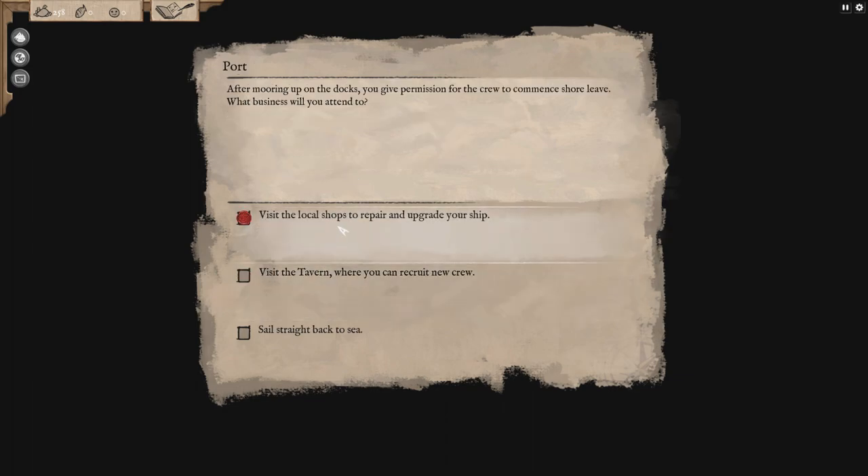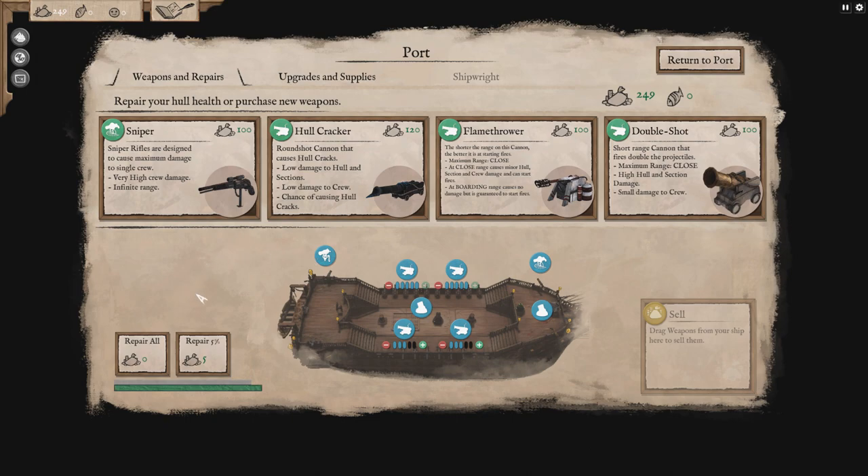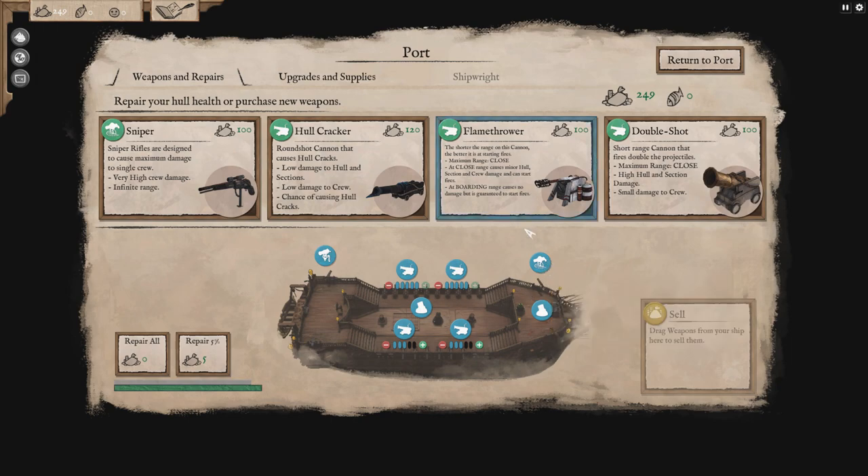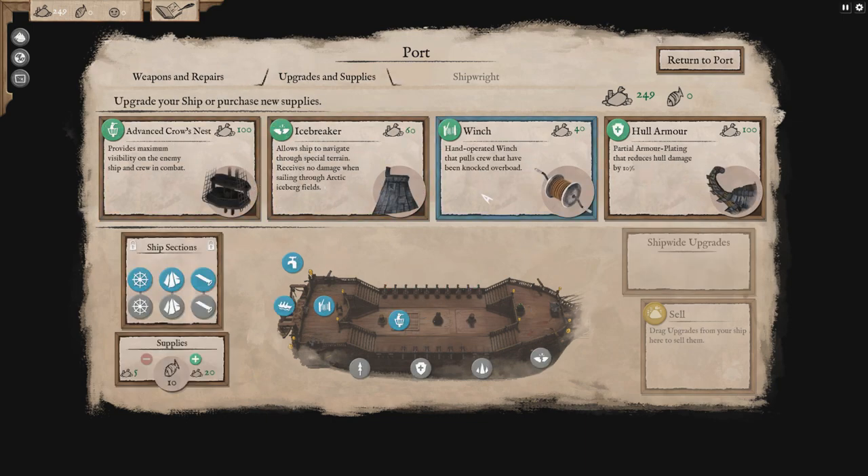We've got 250, we might as well. Let's go to the local shops. I'm going to fix my ship. You will note that we took a little bit more damage right there, which is kind of horrifying. Low damage to hull sections, low damage to crew, but it caused a lot of hull cracks. There's a flamethrower, there's the double shot — a short-range cannon that fires double the projectiles. The maximum range is close, though, and a lot of the ships we're going up against in the future are going to be a little bit slippery and hard to get a hold of. Let's look at upgrades. We've got a crow's nest, we've got a winch — we already have the winch. We could take some hull armor. That'd be kind of badass. Let's take some hull armor. I like hull armor.